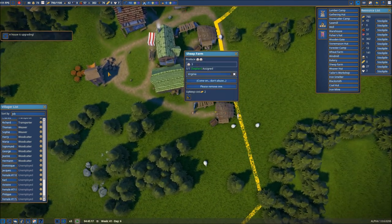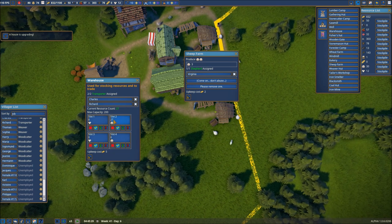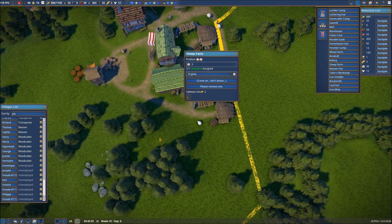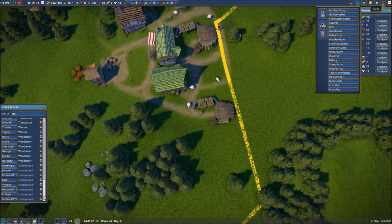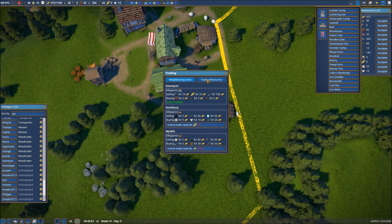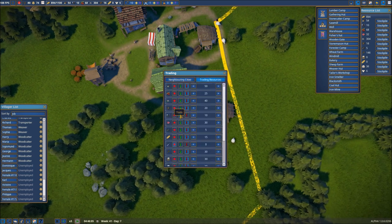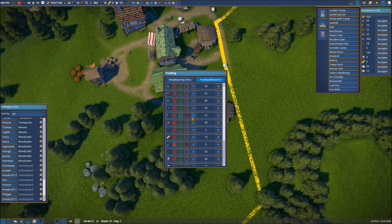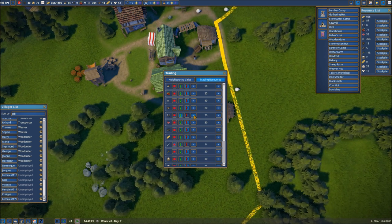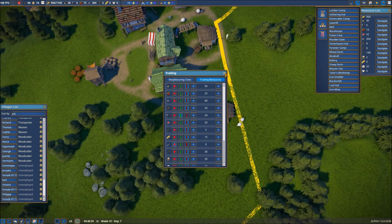Let's see how these guys are doing. Do we have anything stored currently? We do have a little bit of wool in there, but that's it. So we need to expand that under our trade. Where are we on tools? I want to go up to 20 — let's make sure we've got plenty, and then in the future we'll be able to take care of that.